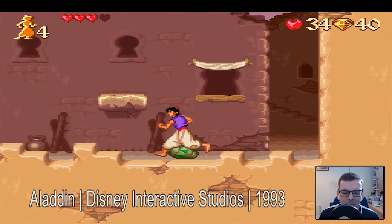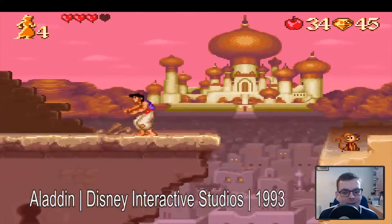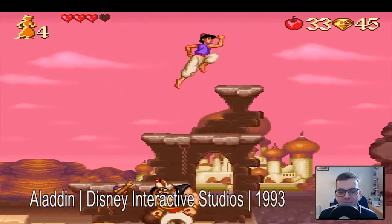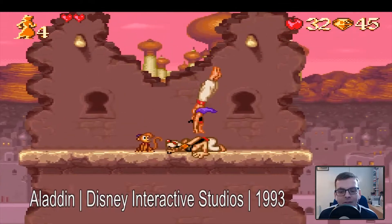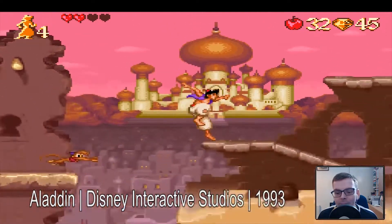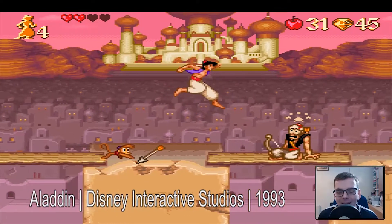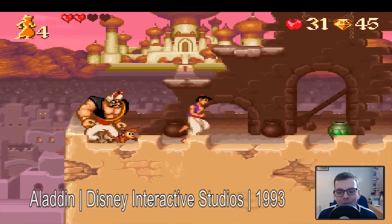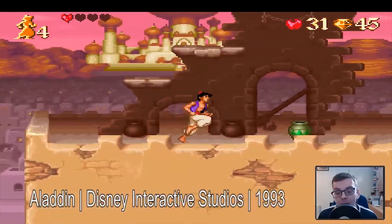It's very platformy — it's a platform game so it's going to be very platformy. Very jumpy jumpy, runny runny, hitty hitty. It's a franchise license game, and they're very few and far between that are actually any good. They made The Lion King as well — we might have a look at that. Let me know if you want me to have a look at any game in particular from the old systems. We can do Nintendo, Super Nintendo, Master System, Mega Drive.